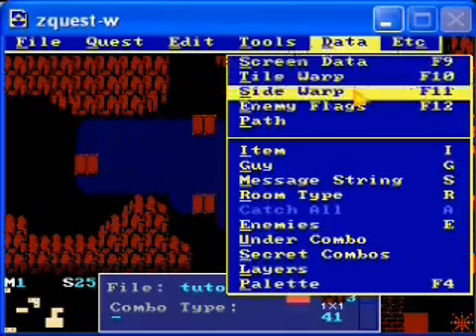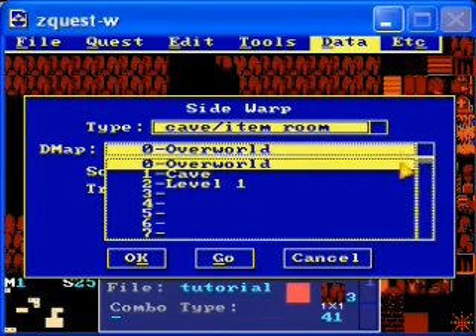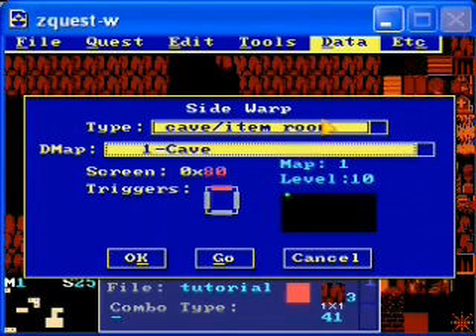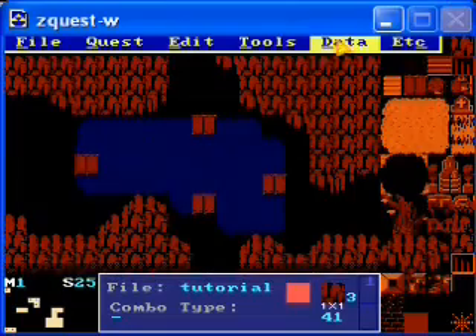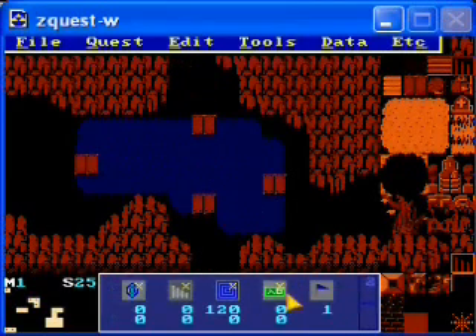Anyway, here all you want to do is set the side warp to screen 80 on the upper side. DMAP doesn't really matter, but I'll set it to cave anyway. And you want to have that be a cave item room. If you hit go, I don't think it'll take you there. So hopefully, if this all works, when you go upwards it should take you to screen 80. I'm going to have to set the location coordinates for when you come back. And because we're using C, we want to have the shop be on this screen.